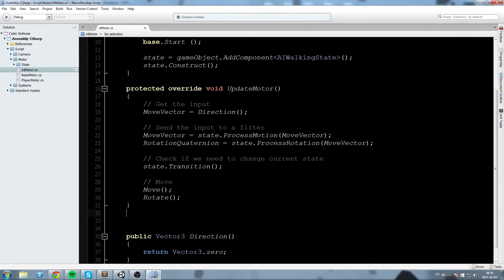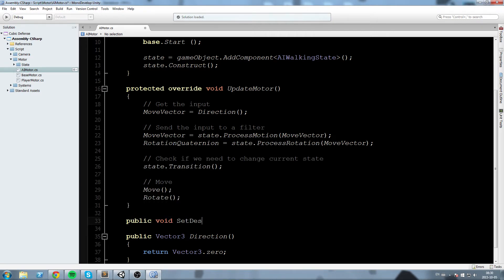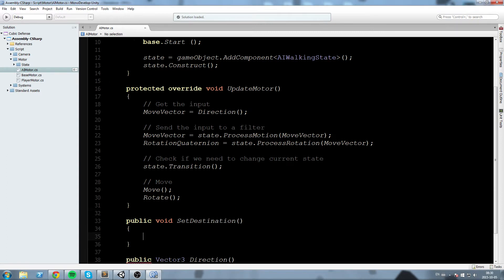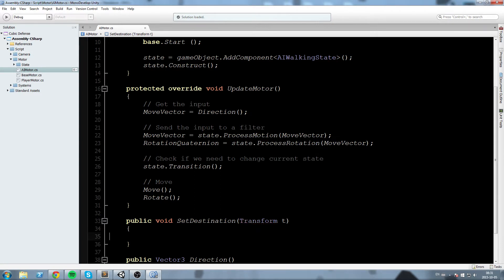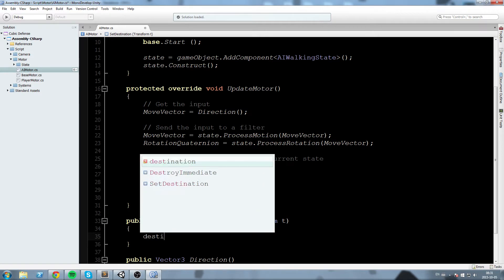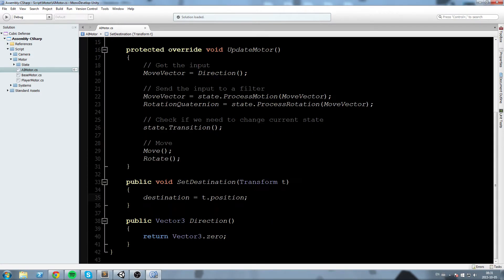In order to set this we are going to declare ourselves another function down here. I'll say public void SetDestination and it's going to take in a parameter, a Transform — so Transform t. Then we're simply going to say destination equals t.position. This function is now public and we are going to be calling it from outside.